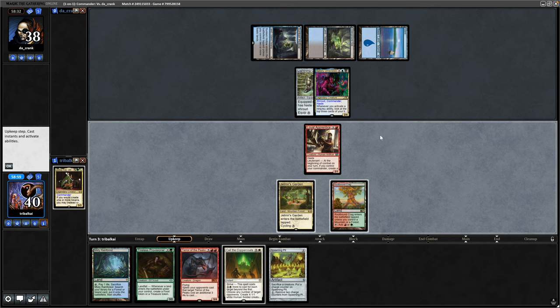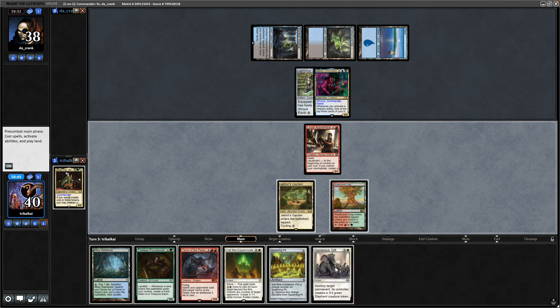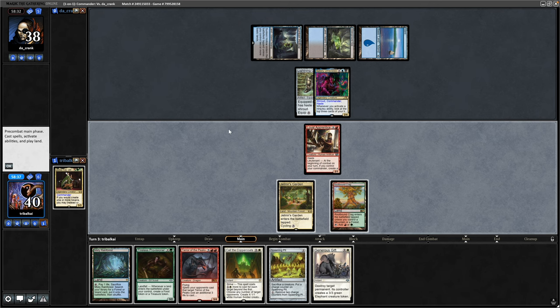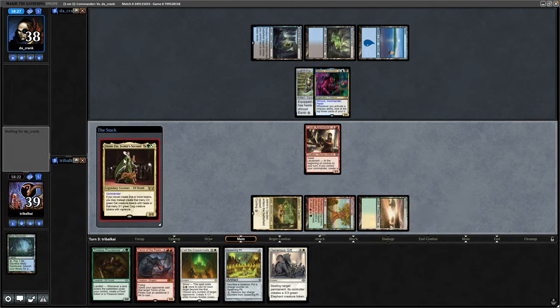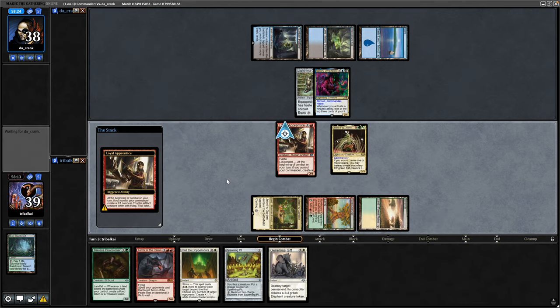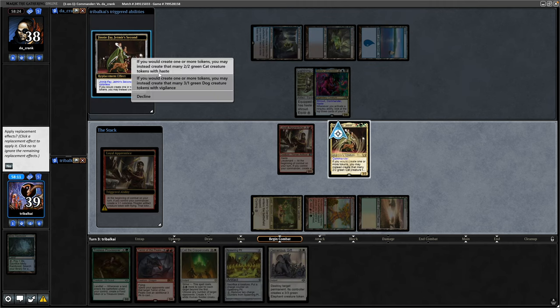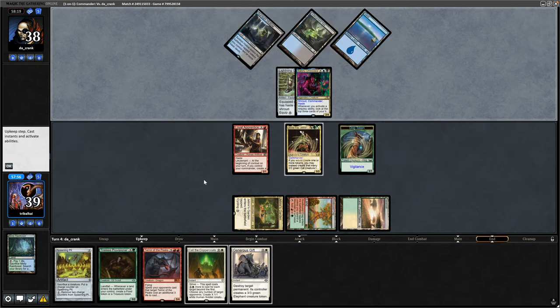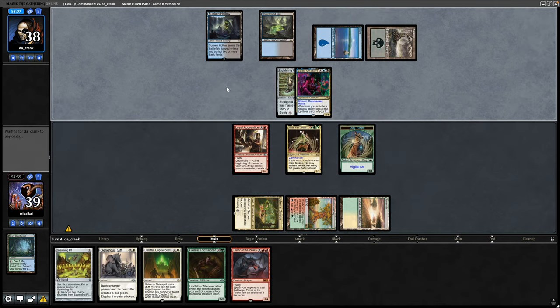If they drop a land next turn they could get in something really powerful. But there's a Generous Gift for us. If we get down our commander we can actually block Umizawa and hopefully they can't Ninjutsu anything out. So we play the Misty Rainforest and then play our commander Ginny Faye. Loyal Apprentice triggers on our turn, much like in the last game. We'll make a dog. If we can have a couple of dogs blocking Satoru, we can maybe start swinging with Ginny Faye, so we'll leave it there and not swing.